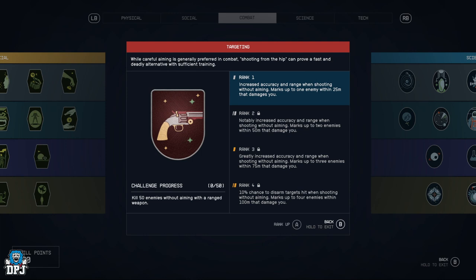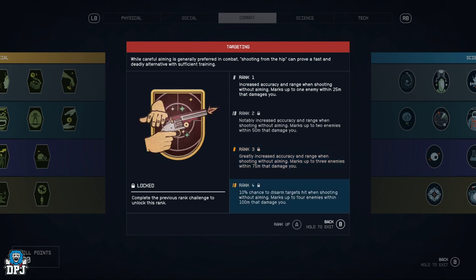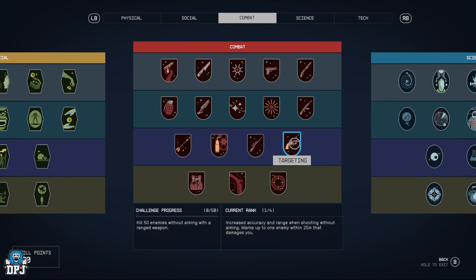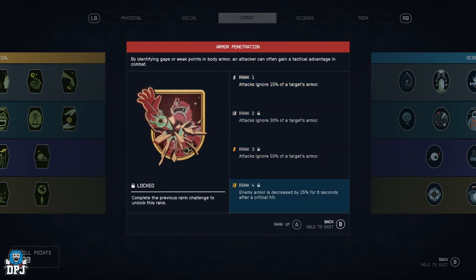Targeting — shoot from the hip with increased accuracy and range. Rank 1 marks up to one enemy within 25 meters that damages you, rank 2 is two enemies within 50, rank 3 is three within 75 meters, and rank 4 gives a 10% chance to disarm targets and marks up to four enemies within 100 meters. Epic perk.